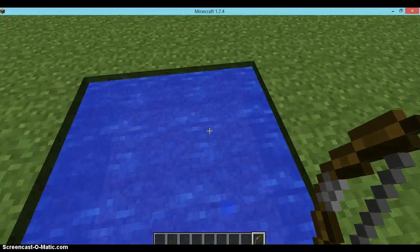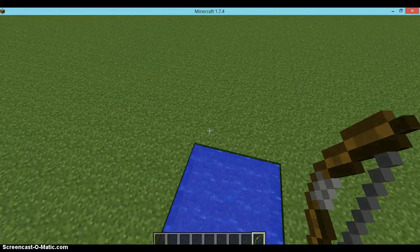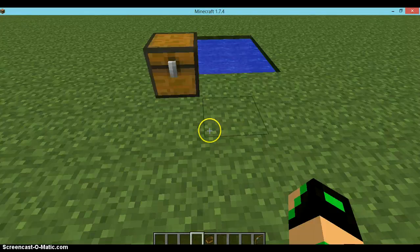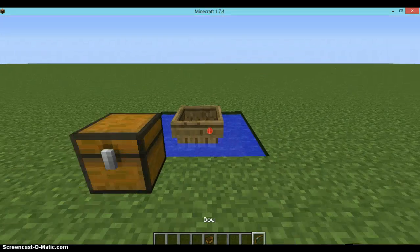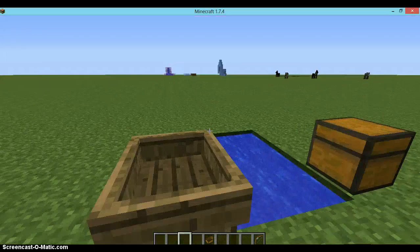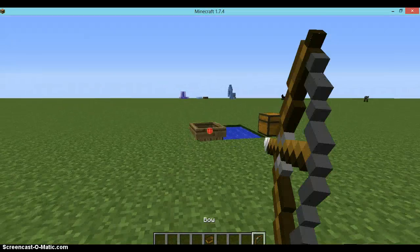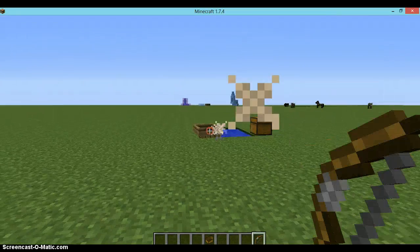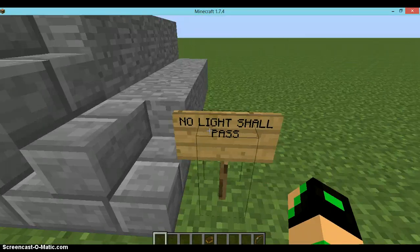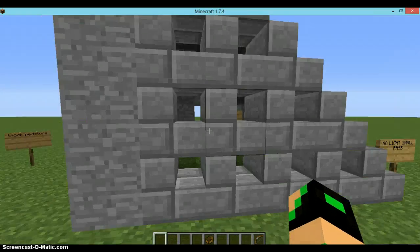First thing: a lot of you might not know is that you could shoot a bow. So if you like playing Hunger Games, you know, like there's a guy going away and you're like 'hey stop it' and shoot it, and the arrow will get destroyed.